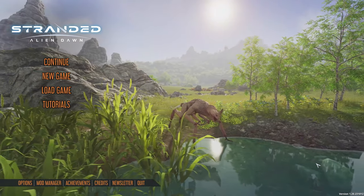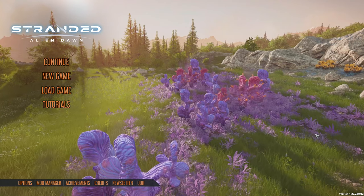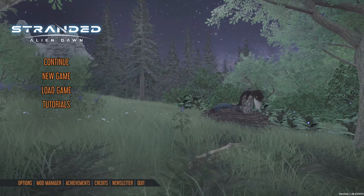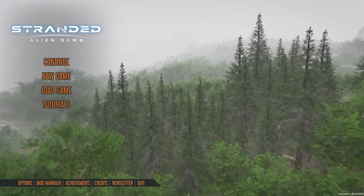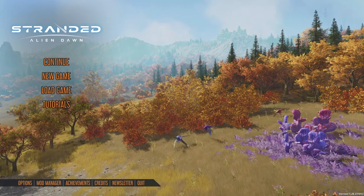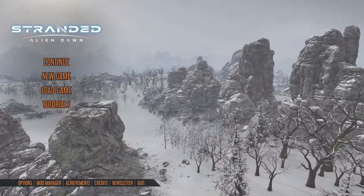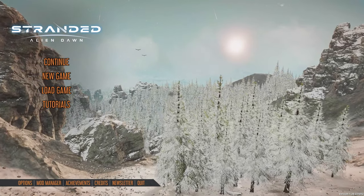We're checking out the very first DLC for Stranded Alien Dawn. It comes with Hope, a new sentient android, hostile automated machines, service bots, drones, a new survivor, and new Steam achievements. On top of the DLC, the base game is also getting a free update — so even if you don't get the DLC, you still get the free update, which includes multi-story buildings.